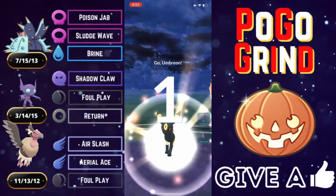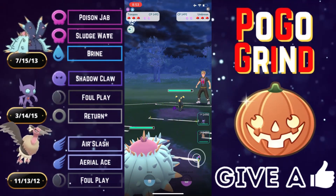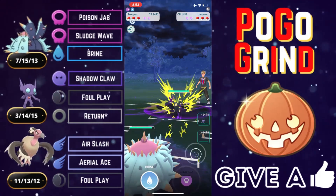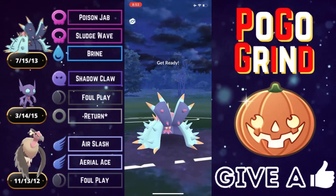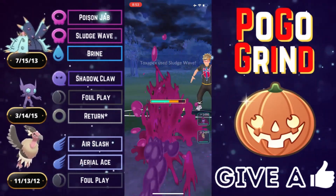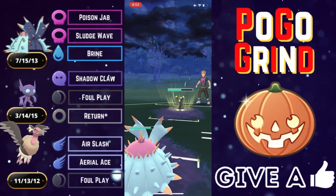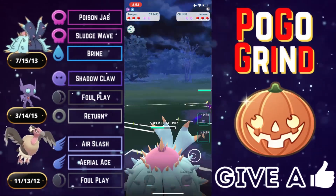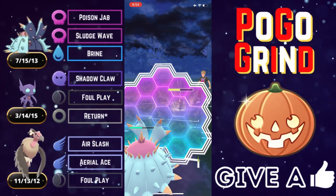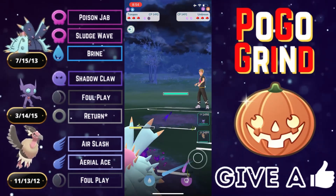Always happy when the Halloween Cup comes around — probably one of my favorite cups. Umbreon lead yet again, and some more lag. Going to go for the Sludge Wave on the Umbreon just as in the previous battle — they always let it go because they can. They are at a potential Psychic and it is another Psychic. These Community Day Umbreons were all over the place. I still think you need the coverage of Last Resort for opposing Dark types despite all the Poison types.